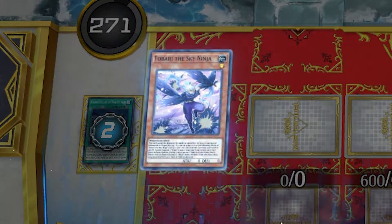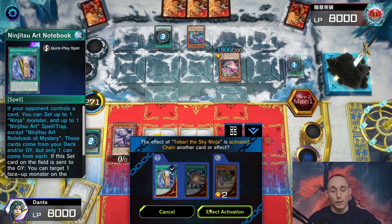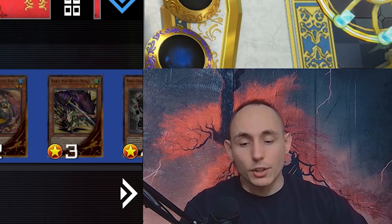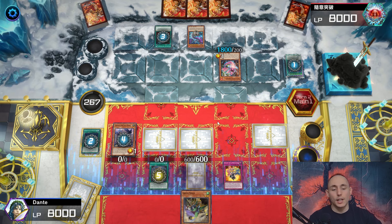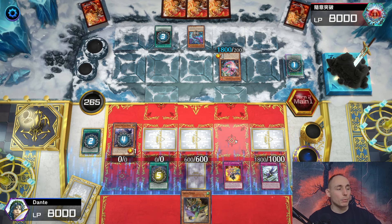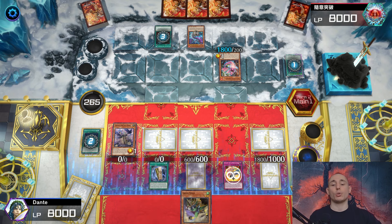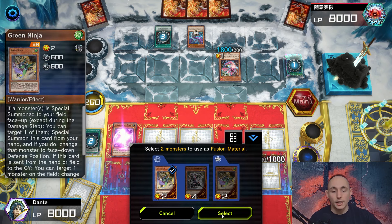Going for Tobari, and using the Notebook's effect to special summon back Hanzo to the field - a little niche but good. Setting Hanzo from the graveyard and setting a copy of a Ninjutsu Art from deck, going for Dancing Leaves. I could have gone for Mirage Transformation but I can't use it anyway.